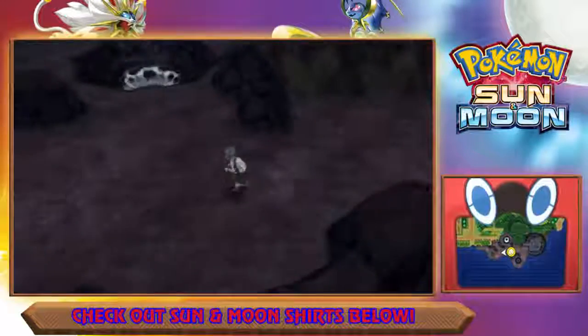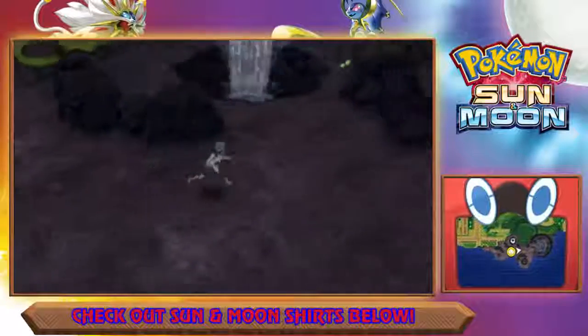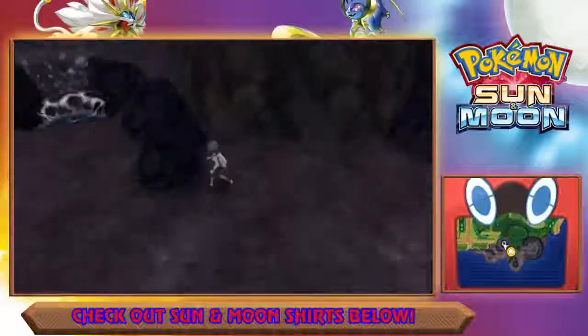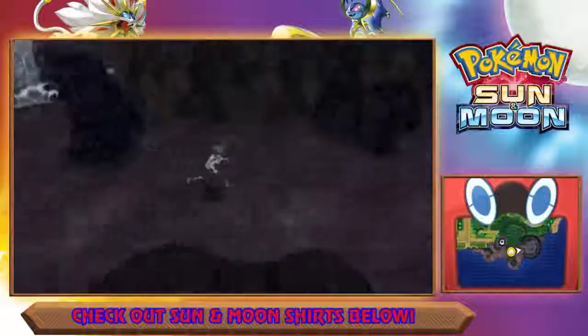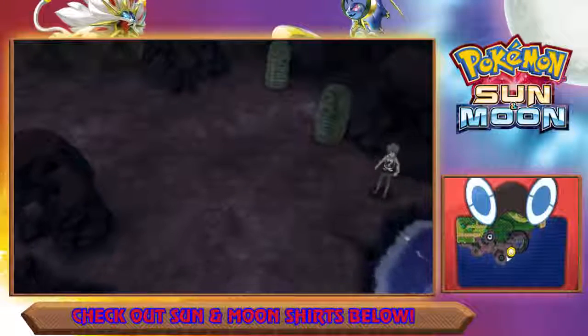That's the easiest way to soft reset for a shiny Wimpod on Sun and Moon. If you're interested, Poni Breaker Coast is the easiest way — not Route 8 — because Route 8 is actually different. The way this location is laid out is perfect because once you get here with your Tauros, the shiny Wimpod will come to you.